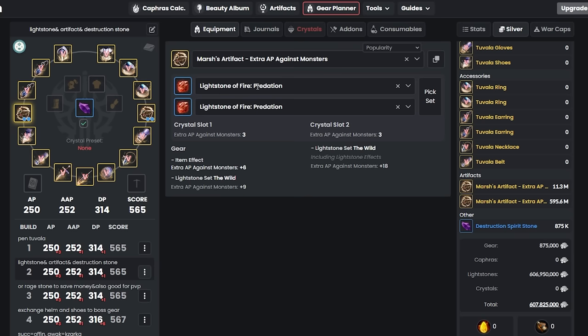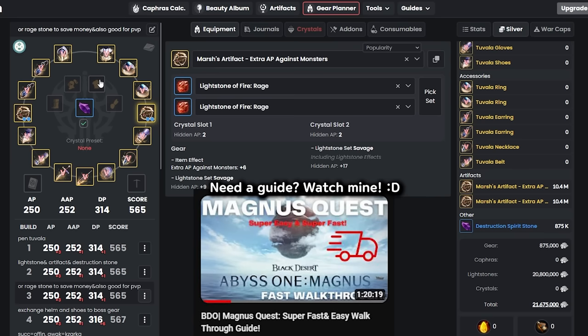If you don't have money for Predation at 600 million, you can use Light Stones of Fire Rage instead. Four Fire Rage light stones give you 17 AP — you lose one AP compared to Predation, but this option costs only about 20 million silver. Use Fire Rage for now and upgrade to Predation later.